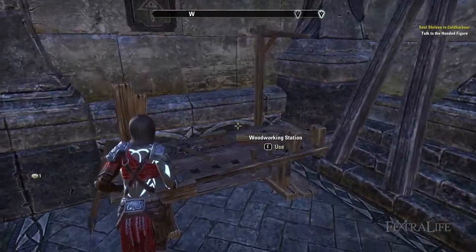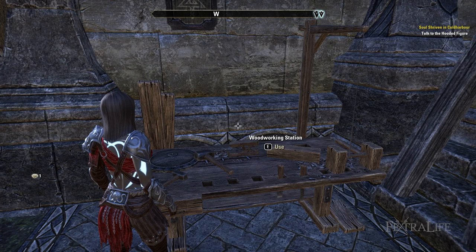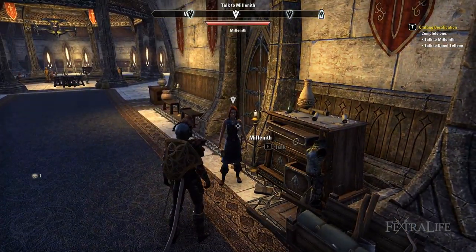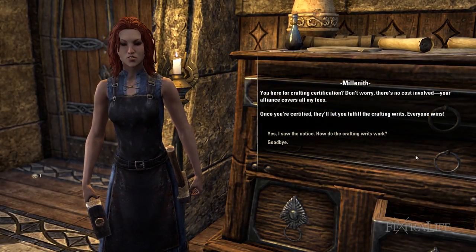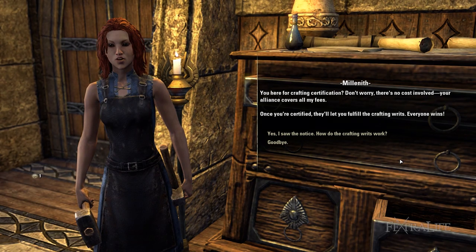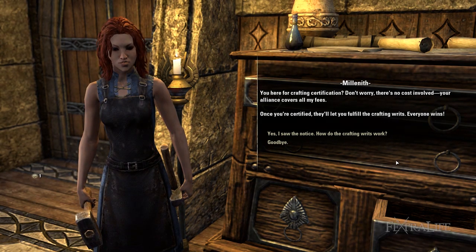Woodworking crafting in ESO begins by interacting with any woodworking station in the world. To get certified and unlock writs, visit Melanith near any starting area's fighter guild, Vivek in Morrowind, or Alenor in Summerset. Writs are unlocked upon completing the quest she gives, and interacting with the woodworking station presents six options.